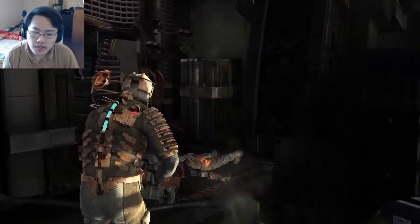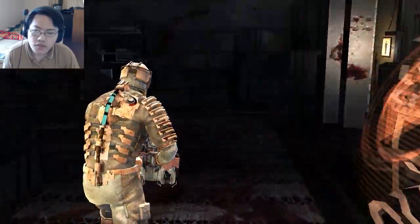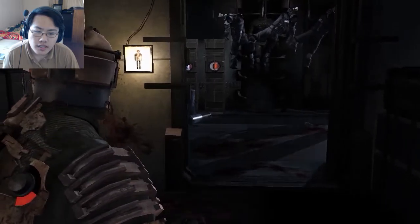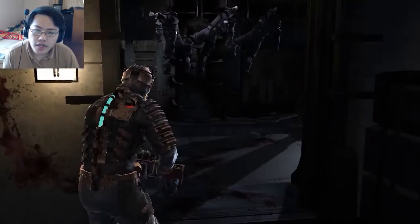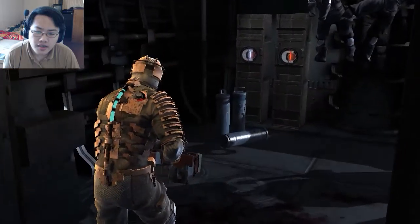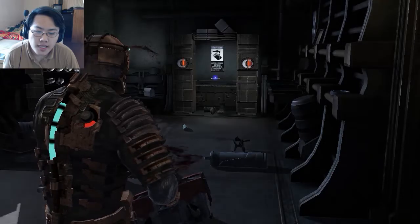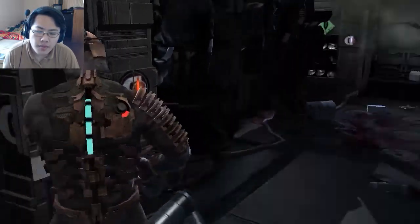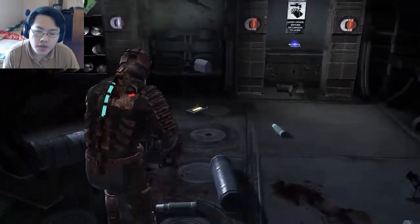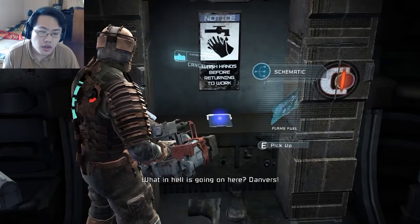I gotta stop — this guy's dead because we have the new enemies, so obviously gotta be careful. Oh, he got stuck in my leg again. Is he down? Yeah, I took all his limbs. I need to get rid of all his limbs of course. Come on, you prick — I know you're somewhere. Let me check the line rack — I have enough, so we can use the line gun again. Most definitely would be helpful.